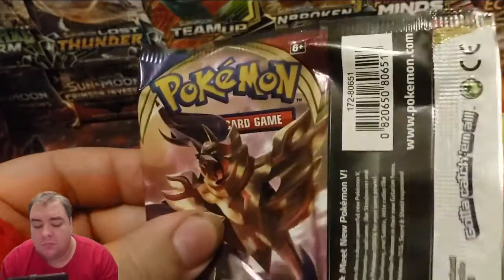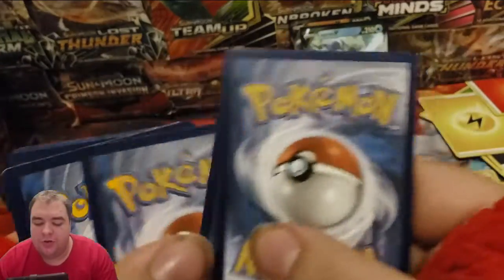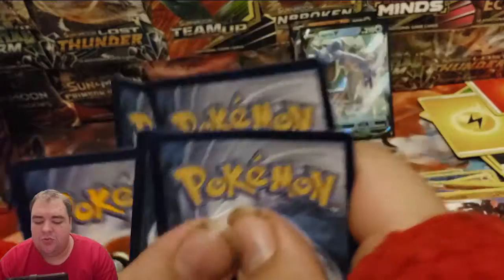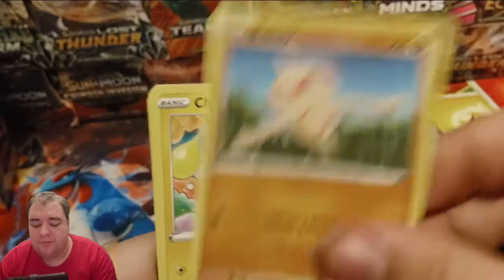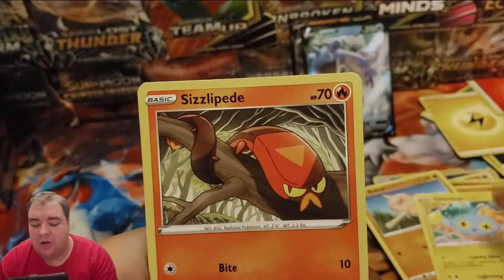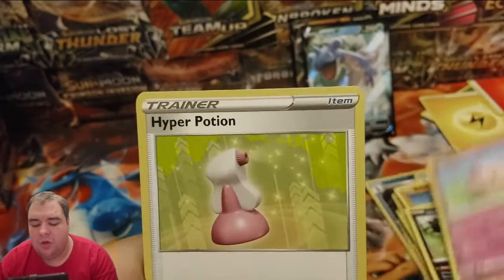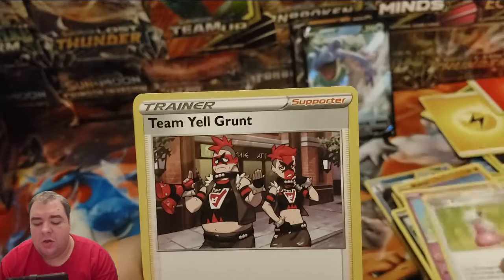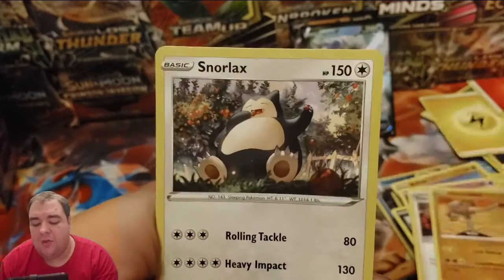Last pack — can we get some last pack magic? One, two, three energy, one and two. We have a Bautily, Chinchow, Fizzlipede, Glarian Zigzagoon, Moona, Hyper Potion, Team Yield Grunt, Hitmonlee reverse, Chinchow, and Acedrolaxe. Not bad.